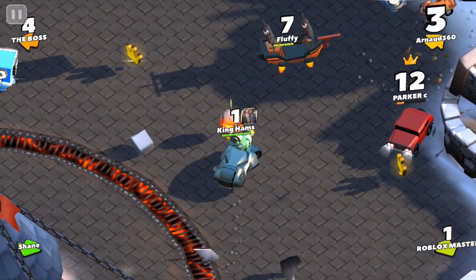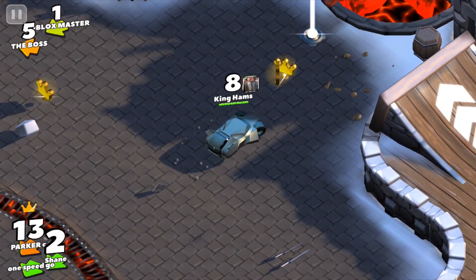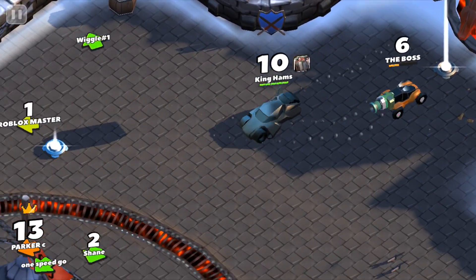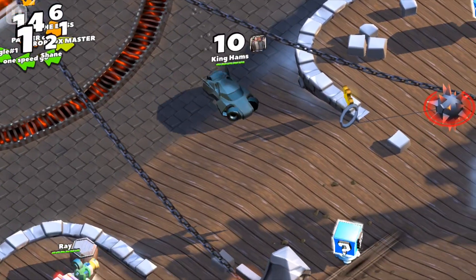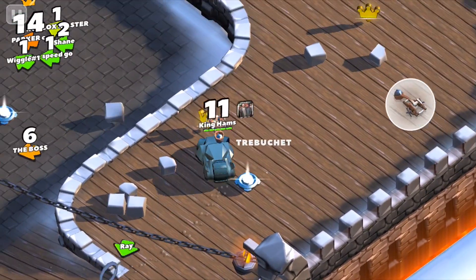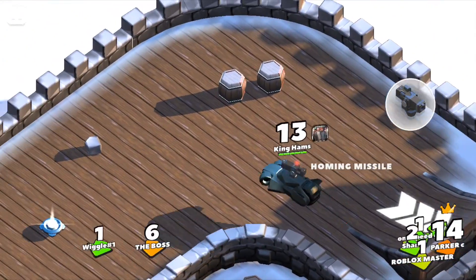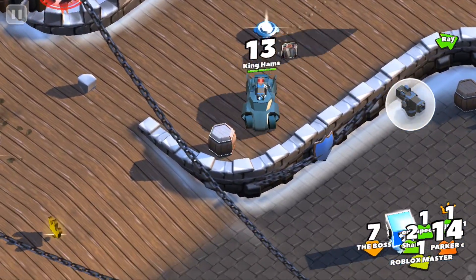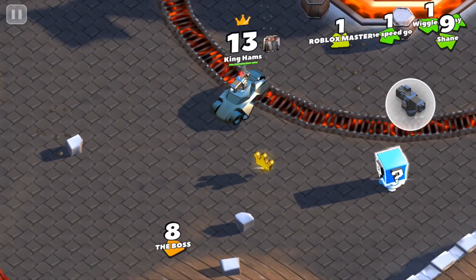King Ham will go over to the pirate ship and absolutely destroy it, picking up their crowns. Now we're on 10 crowns, driving around to pick up another power-up. We finally get the trebuchet and quickly use it so we can pick up a new power-up, which is the homing missile. We'll follow an enemy to activate it, which will kill them so we can get their crowns.